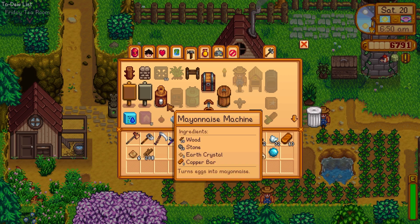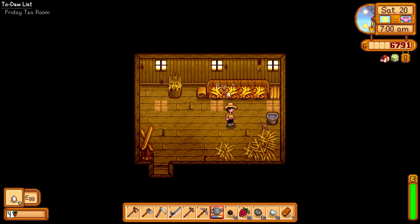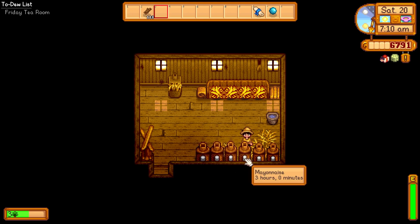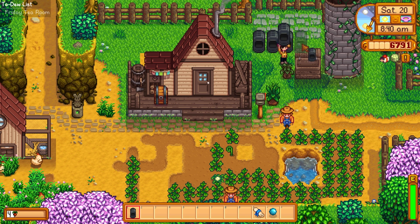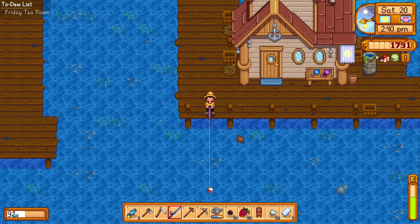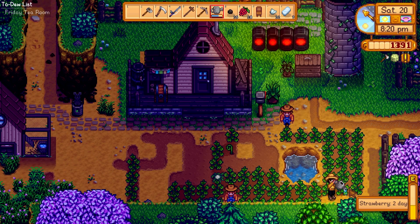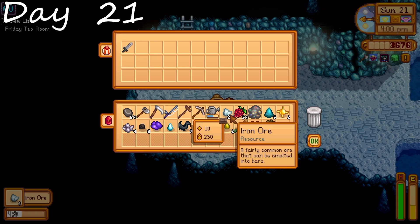There's the tea sapling recipe — we can start making money off those. We also make mayonnaise machines; our income is going to become artisan-goods based after a while. We tear down the old furnaces and find another place for them — still not the best spot, we'll move them again. We get the steel axe and do more fishing, we're very close to level 10 now. Another beer for Shane — we've decided to start working on Shane. I had a personal goal to marry Shane this time around; I've never married Shane before. And we had to remember to water the strawberries.